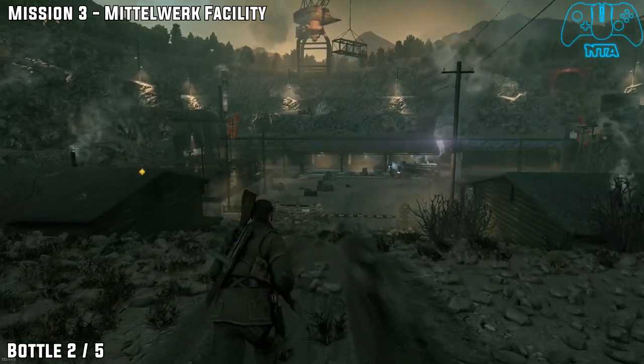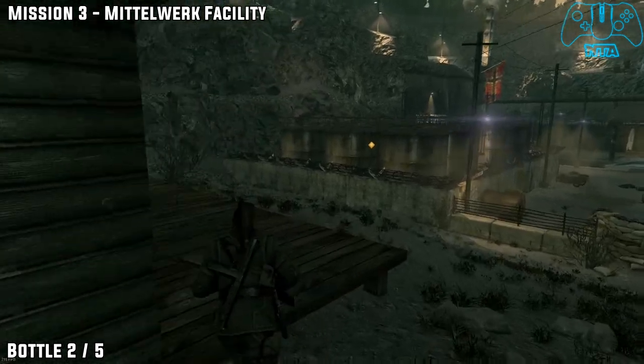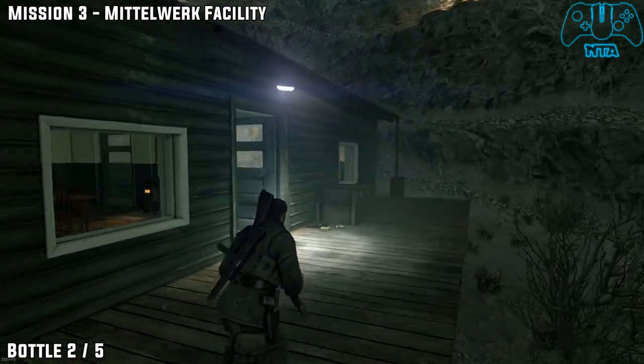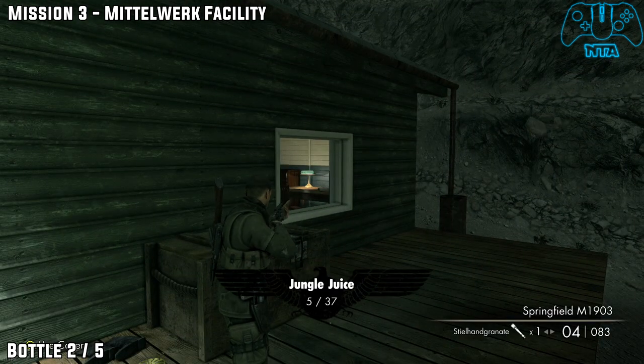Bottle number two. Once you follow the path down and go in between both houses or buildings, go left and look in the window to the left to find the next bottle.